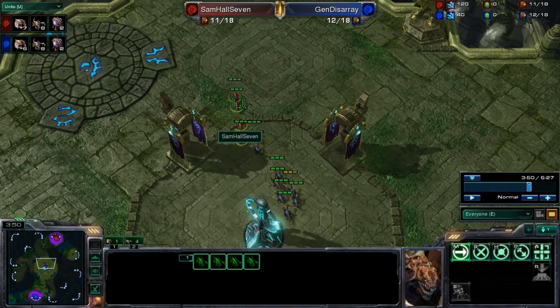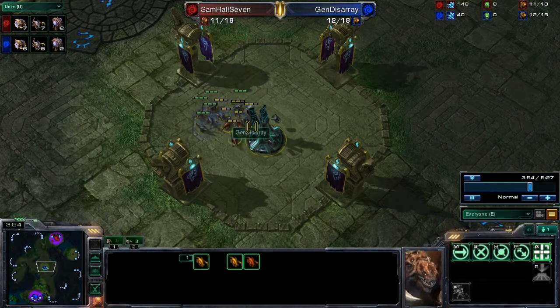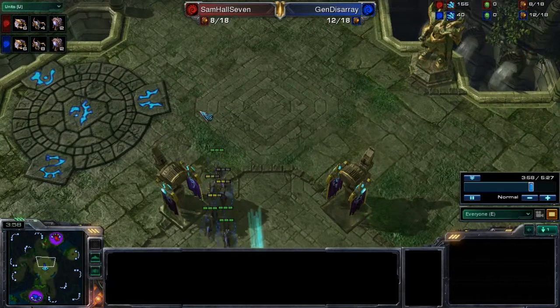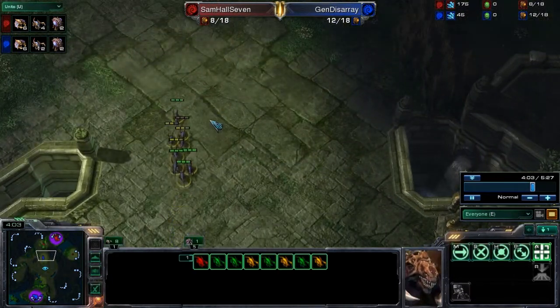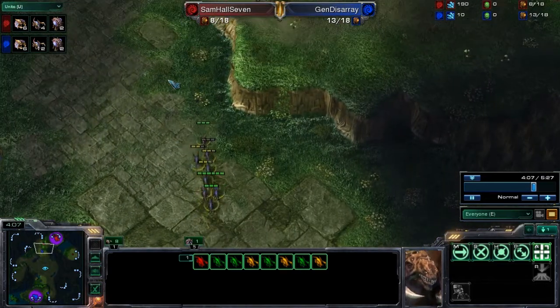We now see almost a repeat of the previous set of decisions. Samhall7 had a second group of four zerglings being built after his first set of six — that's pretty typical. But once again, he sent them on a rally down to General Disarray's base. Those zerglings are going to get attacked before they react, and the first one dies before even retaliating. That's another four zerglings lost — Samhall7 has now lost ten zerglings with only about three kills to their name.